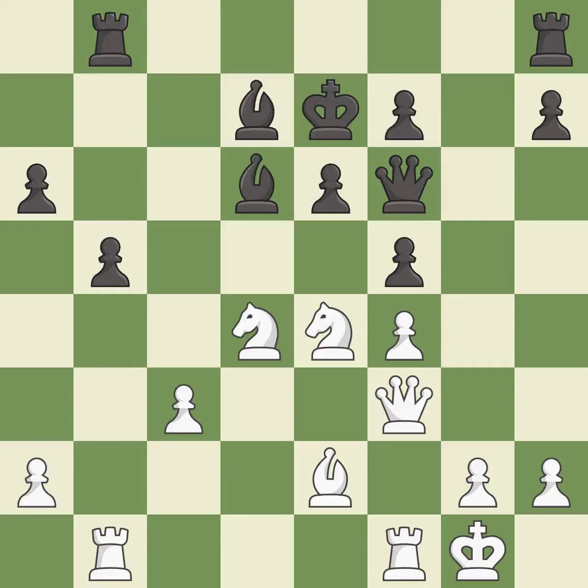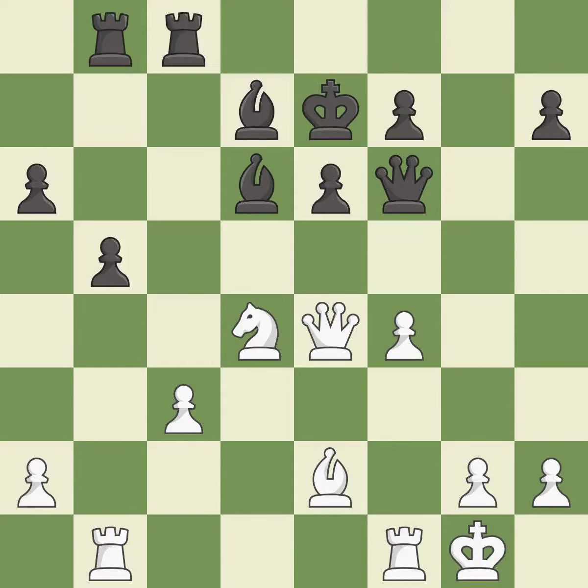This maintains the balance in material with a good trade. Recaptures. This threatens to take an open file with a rook. This develops a rook off its starting square, getting it into the action. This defends a pawn that was under attack and had no defenders — it is excellent.